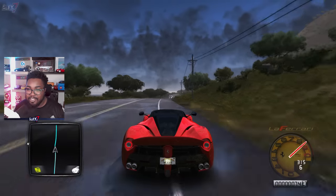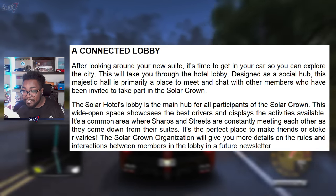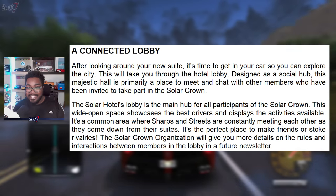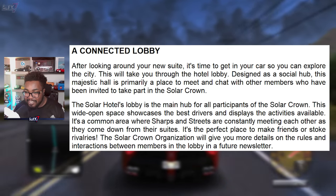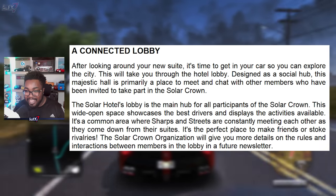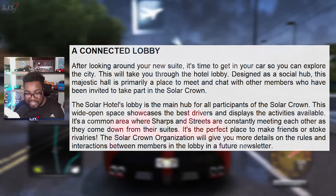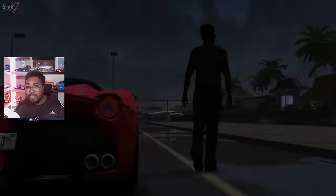Moving on, we have a connected lobby. After looking around your new suite, it's time to get in your car so you can explore the city. This will take you through the hotel lobby. Designed as a social hub, this majestic hall is primarily a place to meet and chat with other teammates invited to take part in the Solar Crown. The Solar Hotel's lobby is the main hub for all participants. It's a common area where Streets and Sharps are constantly meeting each other as they come down from the suites — the perfect place to make friends or stoke rivalries. The Solar Crown organization will give more details on rules and interactions in the lobby in a future newsletter.